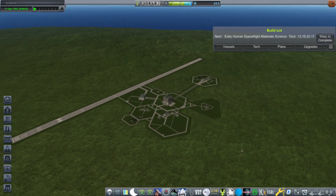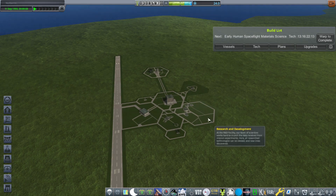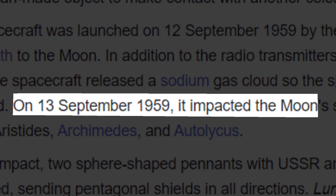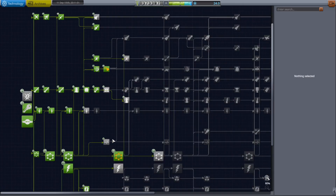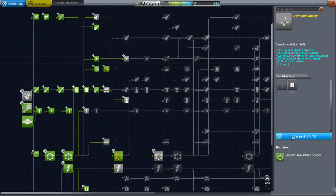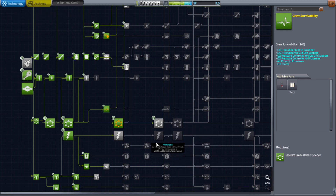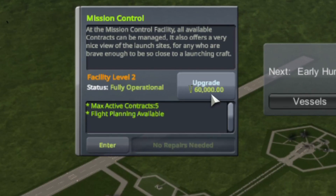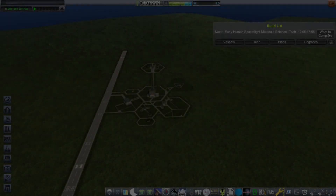Hello and welcome to the 8th episode of the RP-1 series. Last time we just impacted the moon on September 11th, 1959, two days before the Soviets did it in real life. This episode we're going to be sending much more stuff to the moon. The first thing I'm going to do is accept the second lunar impactor contract, then pop into R&D and buy the crew survivability node — the last node we need before gaining access to the basic capsules. Now I'm going to upgrade mission control for 60,000 funds, and then we can warp to our next flight.